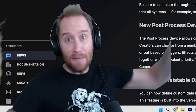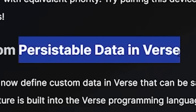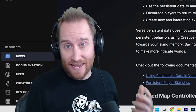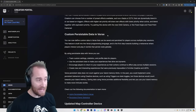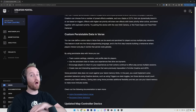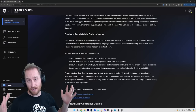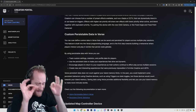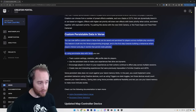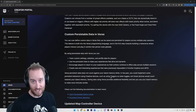This next update is absolutely massive — they've enabled persistent data in UEFN. That means programmers can now use your save data to track custom settings, statistics, and profile data for players. This is going to let map makers do all sorts of things they were restricted from doing before. The tycoons you've played are nothing compared to what you'll play in the future. This is probably one of the most important updates since UEFN came out.